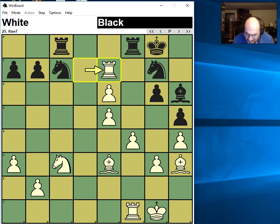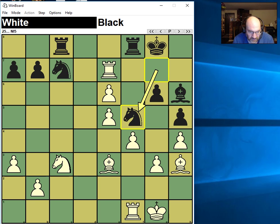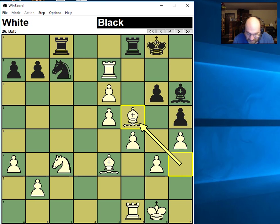This seems okay to me. It forks Rook and Bishop. I take, which is okay — I'm up two pawns, so it's okay to do that.